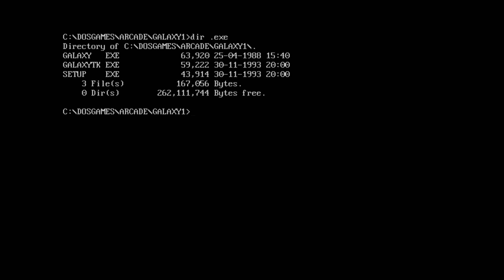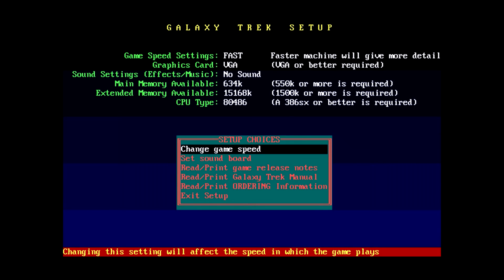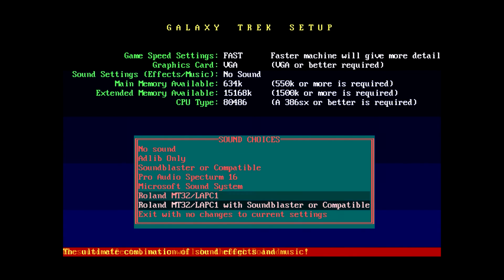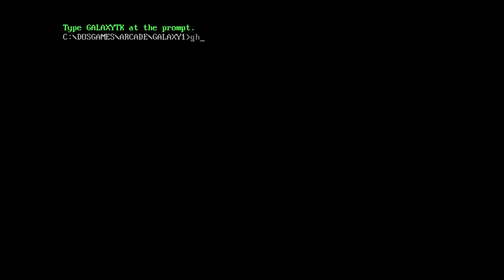Now let's try the Galaxy Trek thing. To make sure to turn the cycles back up for this one, we'll run the setup first. Change game speed — set it on fast. The slower speeds are for slower computers, but it's actually more like a detail option, adjusting the detail settings. Set our soundboard to Sound Blaster compatible. So let's see what we got here.